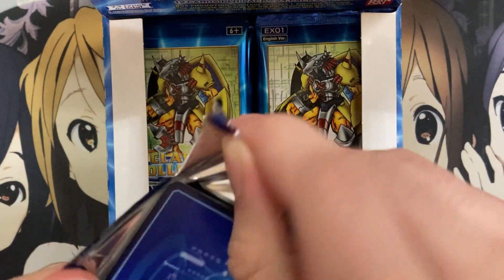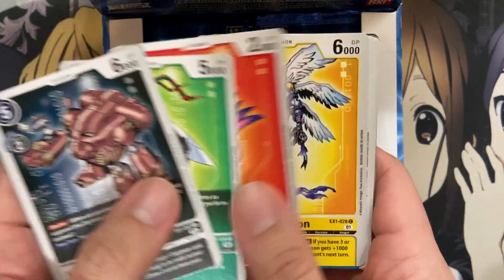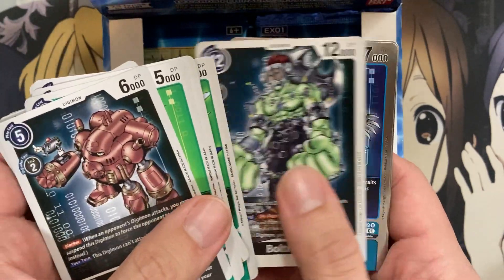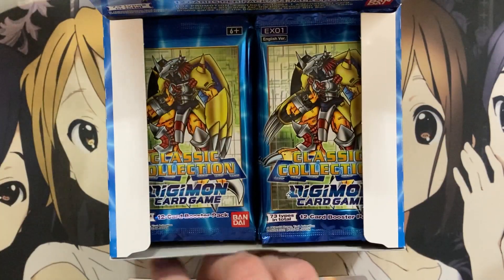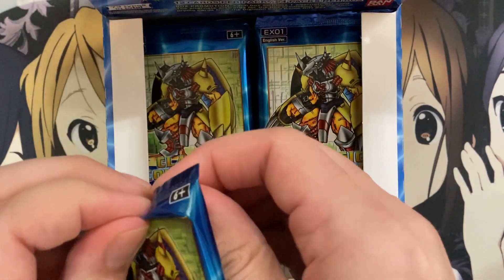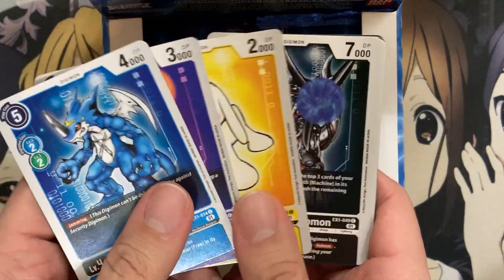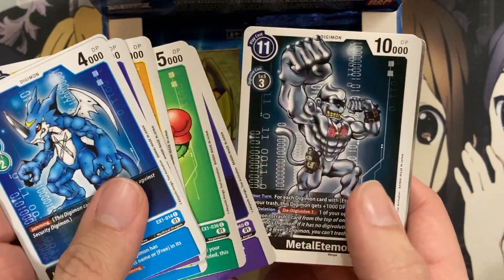On to the second pack. We have Gardramon, Biyomon, Angewomon, WarGarurumon, and Phoenixmon. Most of these cards, if not all of them, are from the first and second series. We have Paildramon and Seraphimon as a rare. I think for series two it's just Veemon and Stingmon and all of their different forms, and then most are from the original series — Paiidmon, Myotismon, Devimon, all of those villains, and then all the main kids' Digimon and their Digivolutions.